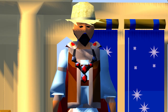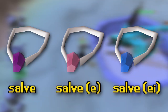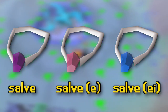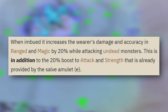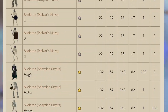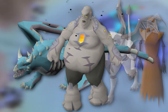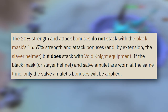The last item I want to talk about today is the Salve Amulet — the (e)(i) version specifically. The Salve Amulet itself is good, but once enchanted with the completion of the Lair of Tarn Razorlor mini-quest, it can be imbued at the Nightmare Zone, the PvP Arena, or Soul Wars. Once imbued, this item has a 20% boost to attack and strength against undead monsters, as well as a 20% accuracy and damage boost to ranged and magic. The most important monsters it works on include Shades, Revenants, Bloat at TOB, Vorkath, Vetion, and his Hellhound minions. Unfortunately it does not stack with a Slayer Helmet, but in many cases it can replace one and basically acts as one even when you're not on task.